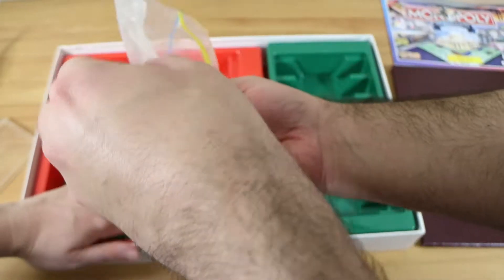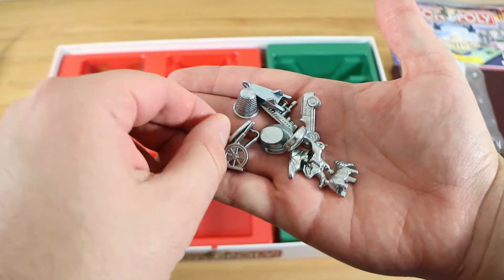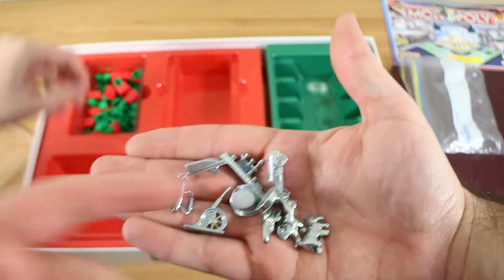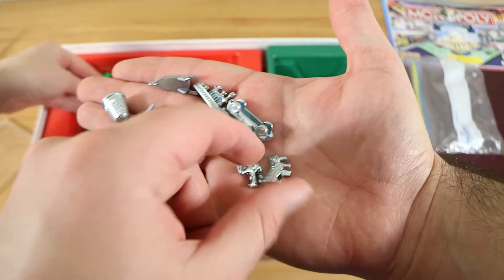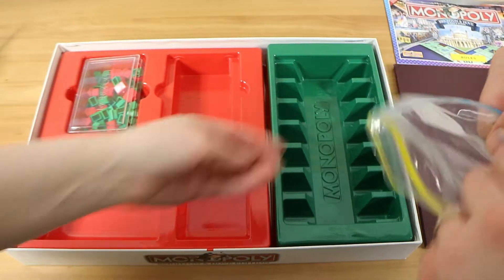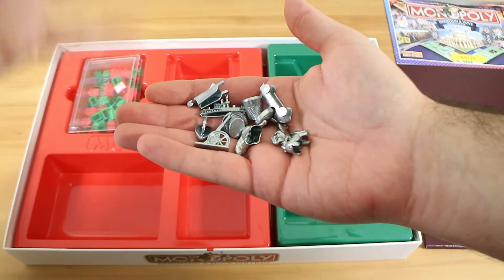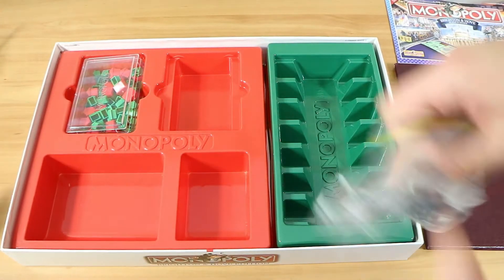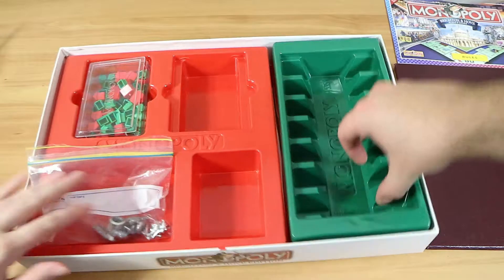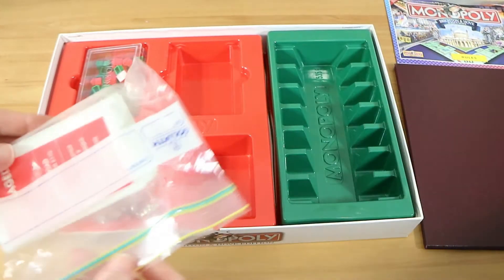This is from before they introduced pieces like the cat and dinosaur, so you've got the old iron, the steamboat, battleship, and top hat — none of the newer ones. They're not as heavy as some but they are metal, not plastic, so that's nice.